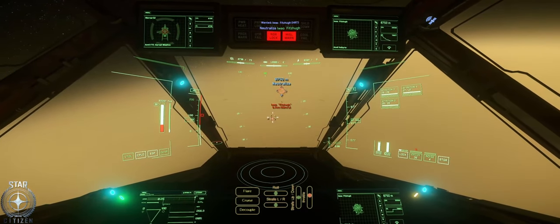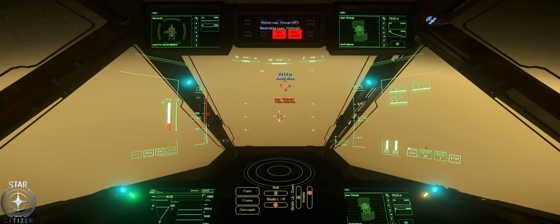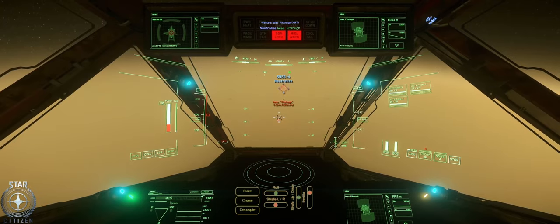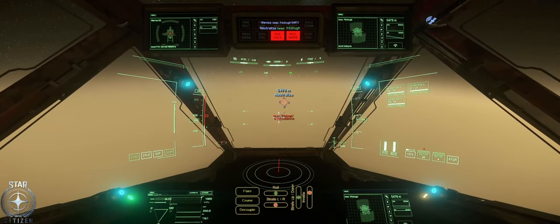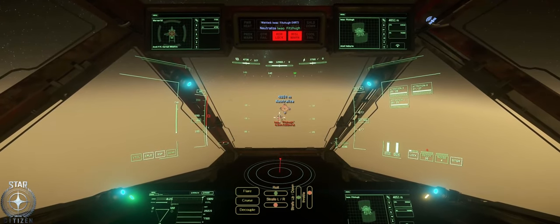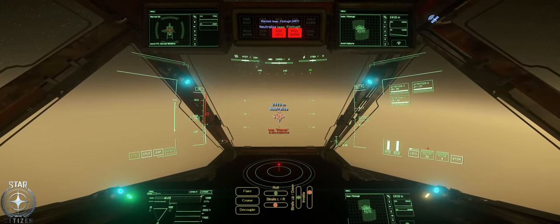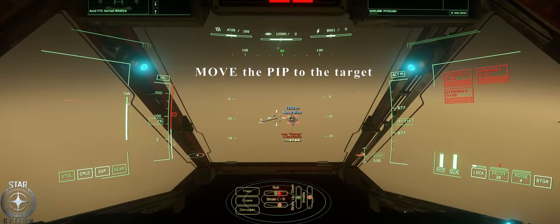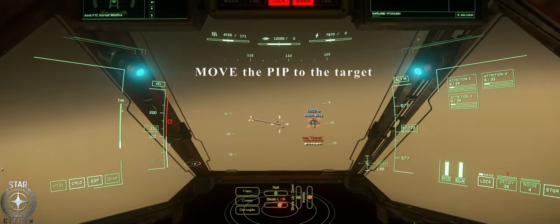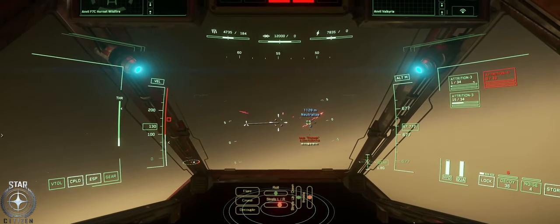Shields are full. Shields are down, it'll be up in a second. This is not going to be easy. I've lost one of my weapons on the starboard wing. My center pocket is damaged. I'm inching up on this guy — I actually don't think this is going to be that hard. I think the AI isn't that bright. I'm going to circle him. See, the pip is showing me where it thinks my shots will land — I'm just circling.